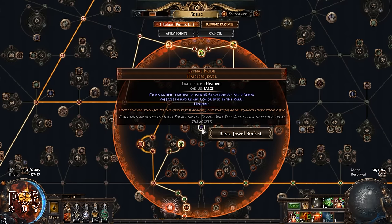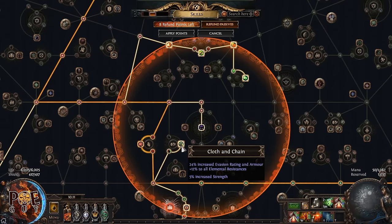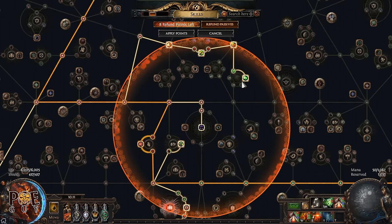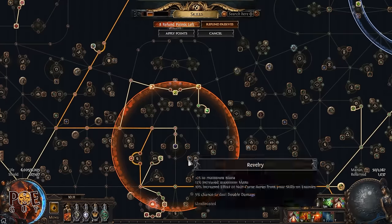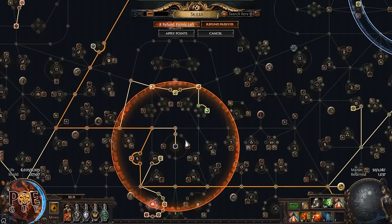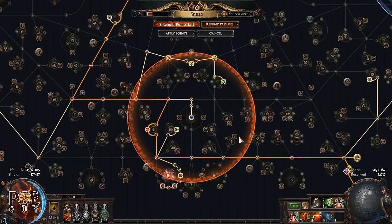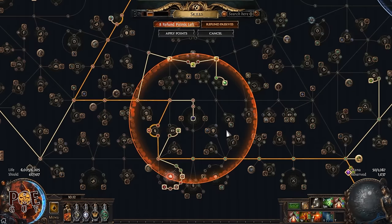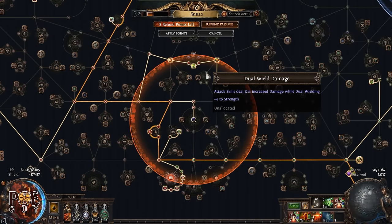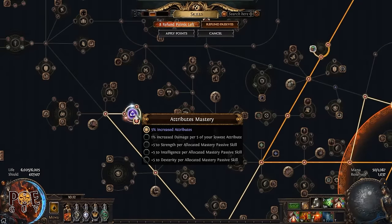Buy a Lethal Pride timeless jewel and make sure it has strength on the nodes you already have. A lot of new players make the mistake of speccing into extra passive nodes just to reach a timeless jewel node that has strength — don't do that. You want to buy one on the trade website where the strength nodes align with nodes you already take. Here we also take increased attributes for more strength.